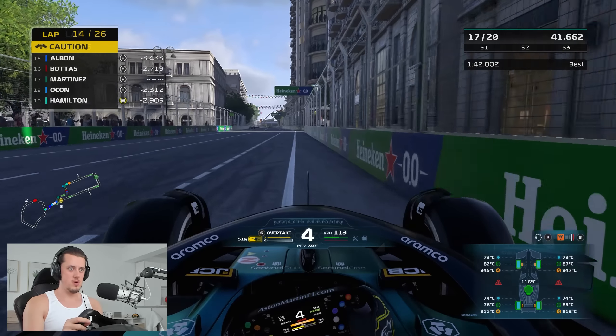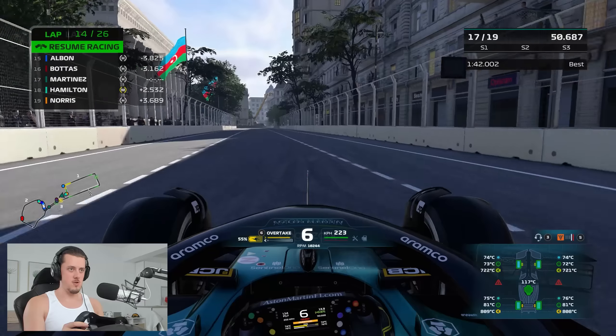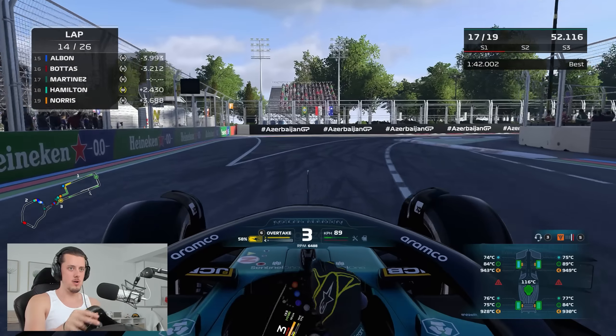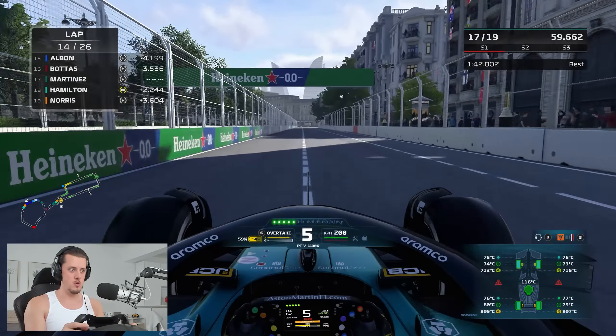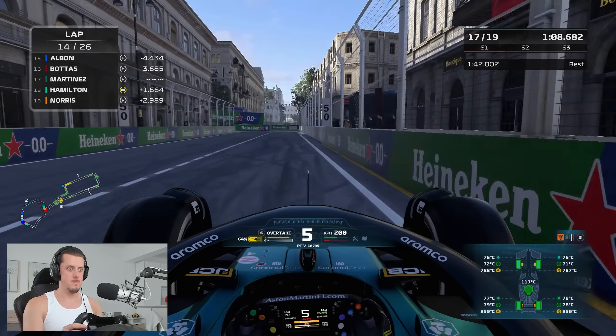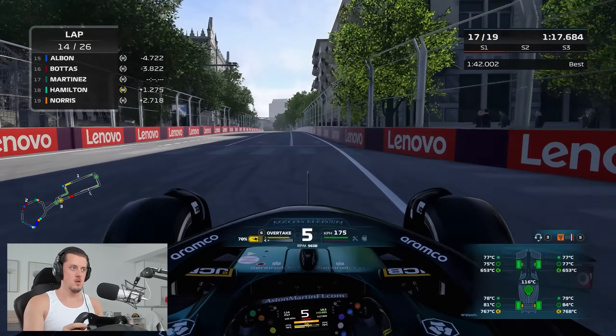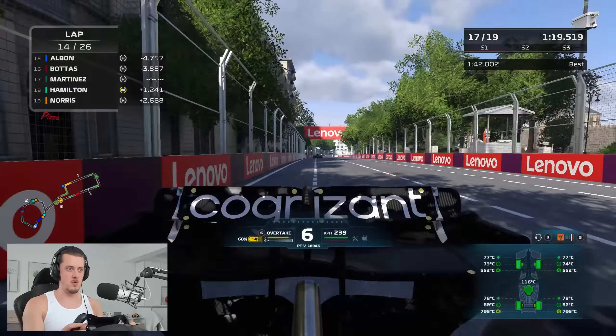Ocon is in trouble — he's going to peel off into the escape road. Will we get a safety car or virtual safety car? Doesn't look like it — Ocon's got it under control. P17 and we've got it all to do yet again, so let's get back to work. The higher pressures should do us a favour now. I can see Lance ahead — nice clean air. Lewis could be our golden ticket here on a medium, let's see if we can latch on and let him drag us forward. Here comes Lewis — our DRS has gone offline, which really isn't ideal. The Merc isn't great in straight-line speed so Hamilton is struggling to really make a difference. I won't make it hard for him but I'm not going to drive out of my own way to let him go through — he'll have to commit to a move.